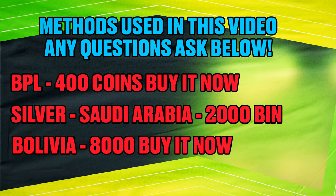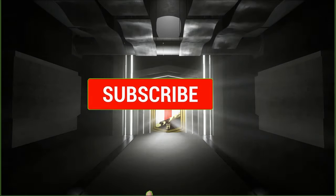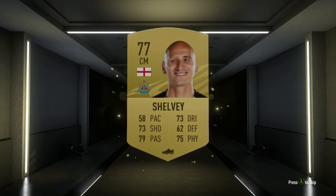Welcome back to a brand new video. This is a little screen showing you the method we're going to use in this series. We are trading road to the final - Path to Glory Phil Foden. As you know, he did lose in the final, which is a bit of a shame, but he's still around 800k. We're going to trade from literally zero, starting a brand new club from scratch.